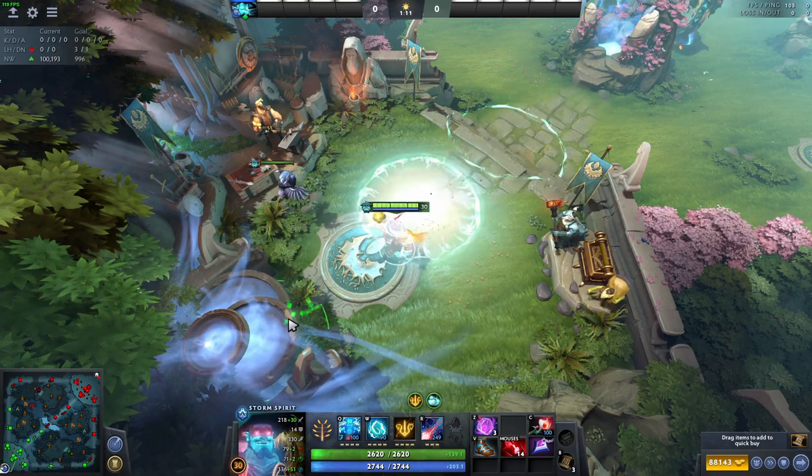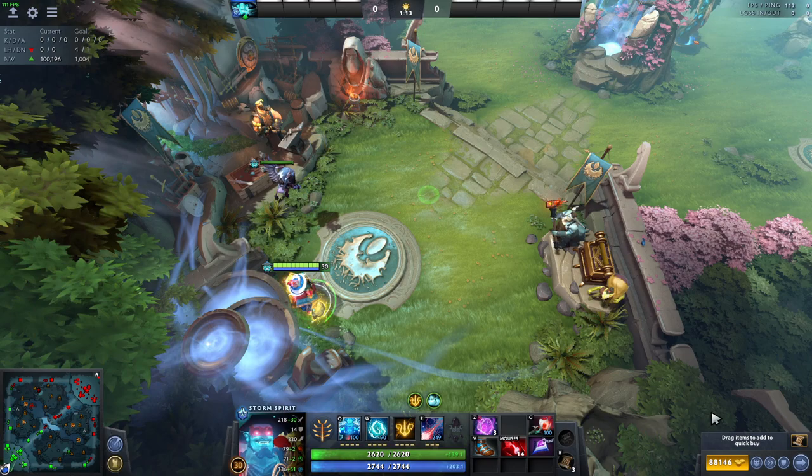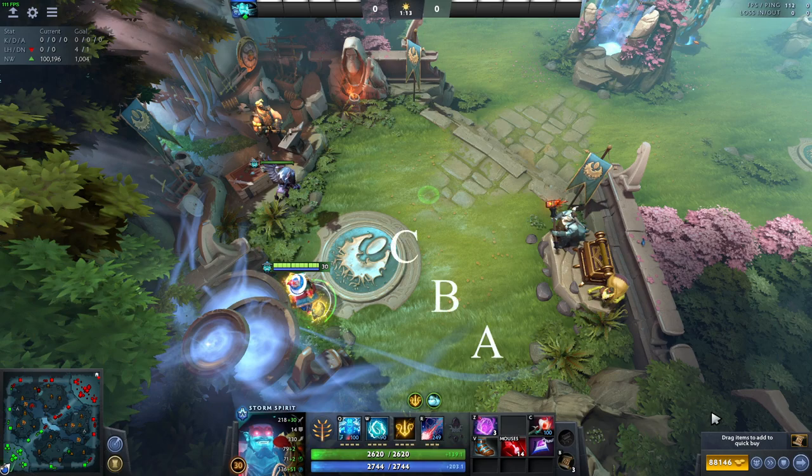The next thing you have to do is to position yourself like this. The next thing you have to know is the respawn spots. For the Radiant side, there are 5 respawn spots: A, B, C, D, and E. If the Dire has 1 kill and there's 1 hero respawning from Radiant, that hero from Radiant will respawn at position A, because the Dire has 1 kill.